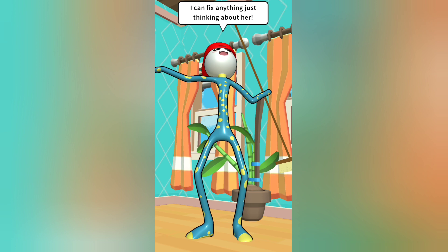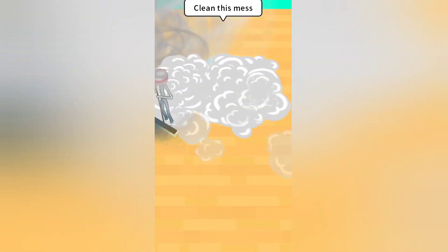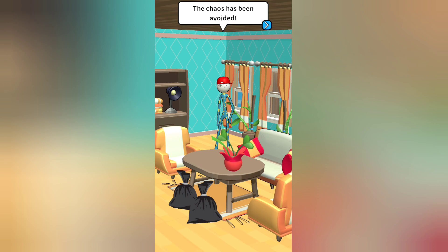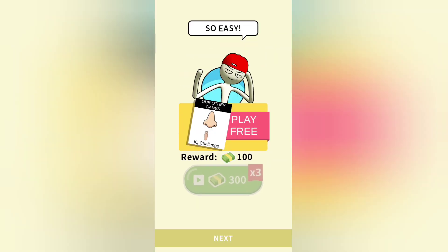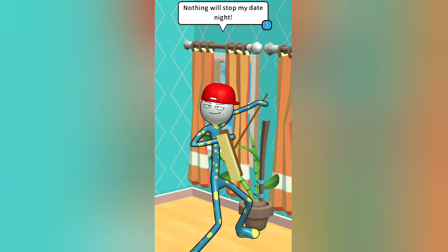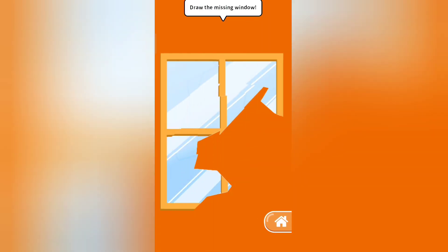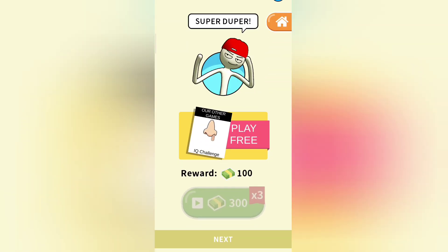I can fix anything — just think about her. Let's clean the mess. What is he gonna do with Monica? If you think Monica doesn't look like Monica, you should write a comment. Let's draw the missing window. And if you want to know what is gonna happen on a date with Stickman and Monica, you should tap on subscribe.